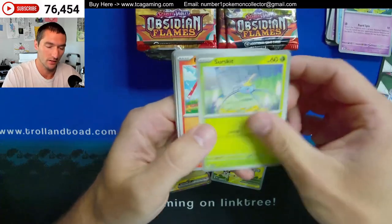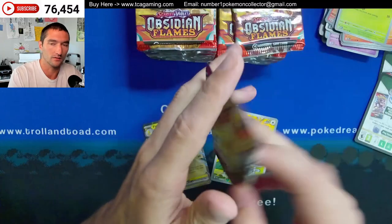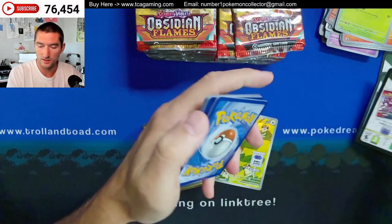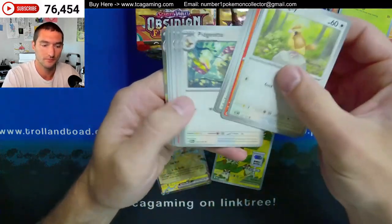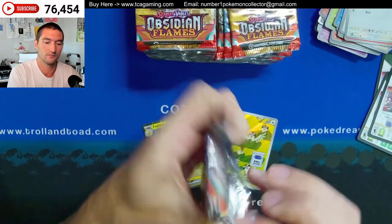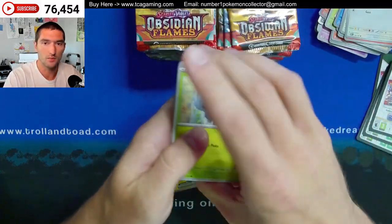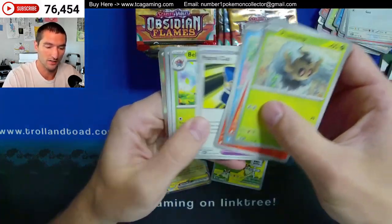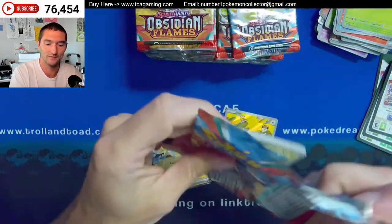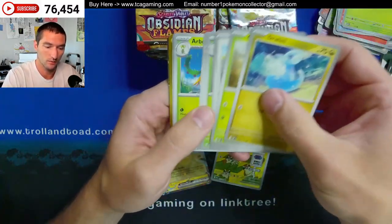I don't have a crazy amount of stuff up, but I'll have some things you guys are looking for, like Obsidian Flames booster packs. I just now got up the World Championship deck code cards and some of the Elite Trainers. Got a Weasel, Drillbur, Toxitricity. I'm still getting over the Flashfire booster box that had all the signs of being resealed, and then once we opened up the packs it had Flashfire cards inside.